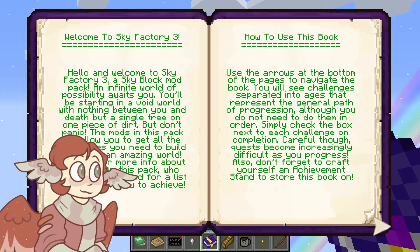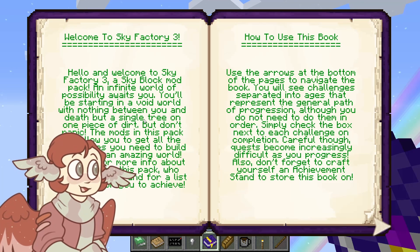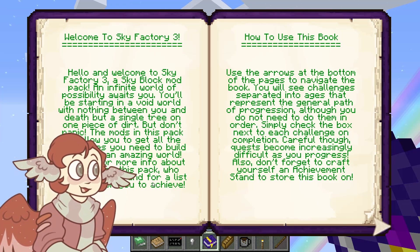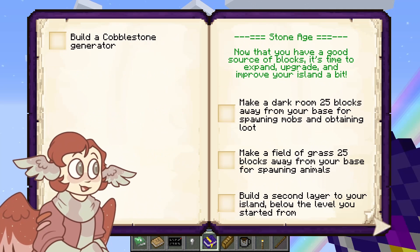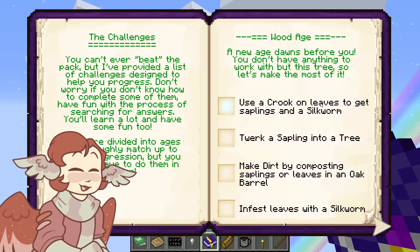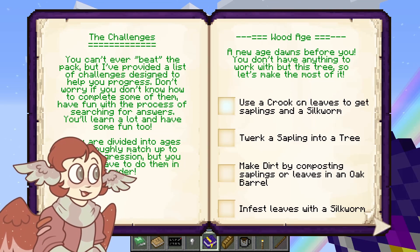You'll be starting in a void world with nothing between you and death but a single tree on one piece of dirt. The mods in this pack will allow you to get all the resources you need. I think we should just follow this challenge list. First up: use a crook on leaves to get saplings and a silkworm. I'm gonna have to figure out what a crook is first.